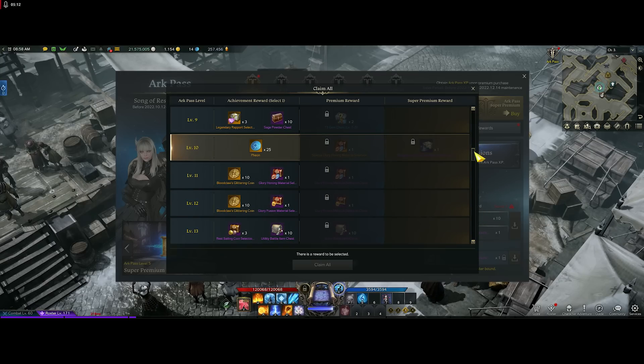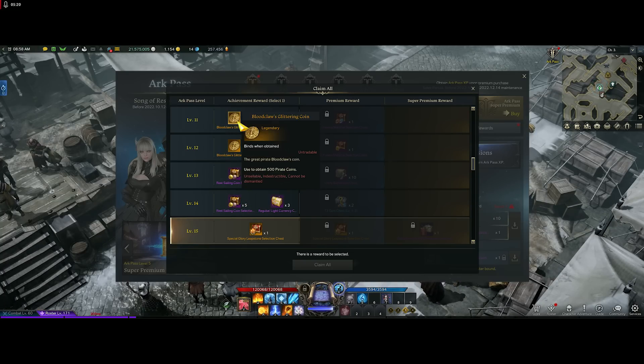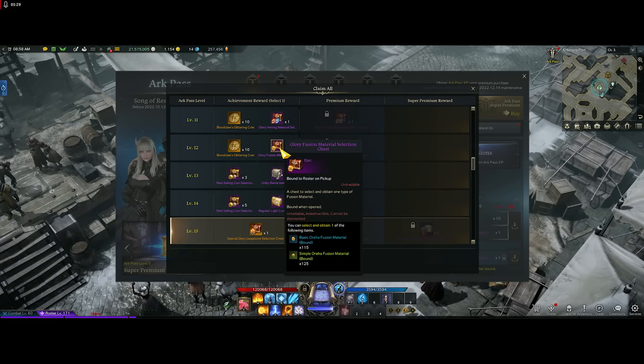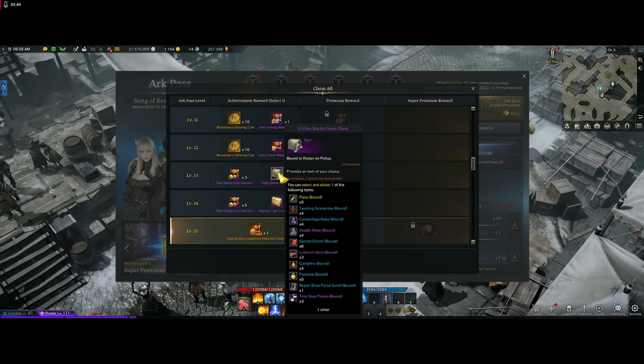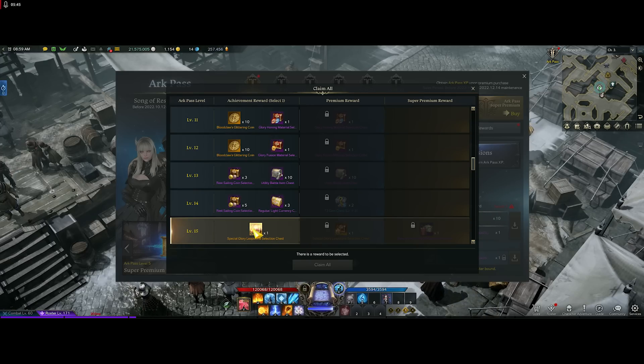Pirate coins are available but I have way too many, so newer players should grab those if needed, otherwise take the honing materials instead. There's another 300,000 silver option, and then 50 greater leaps — that's a nice little boost. I'm personally going to take all the honing materials and silver on my side since I'm overloaded on pirate coin chests.